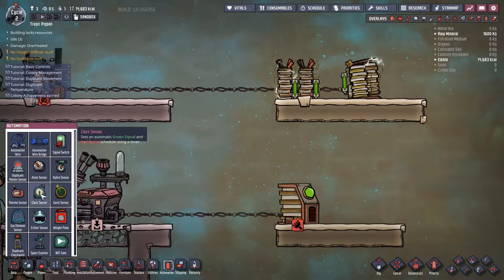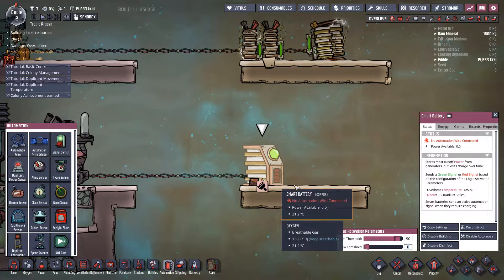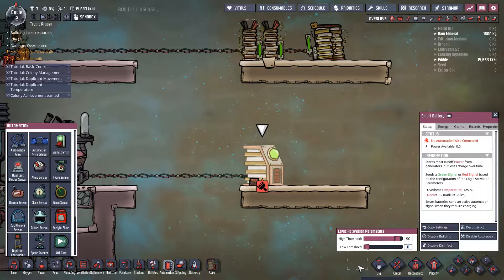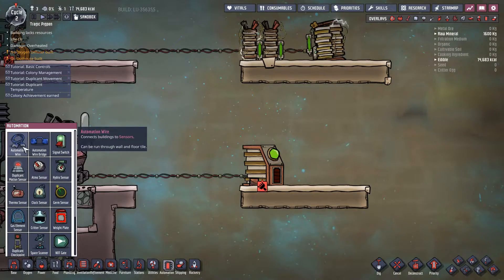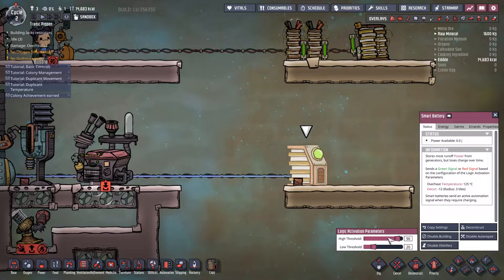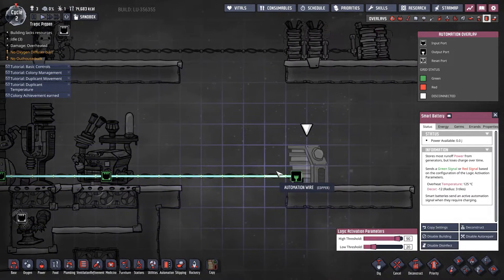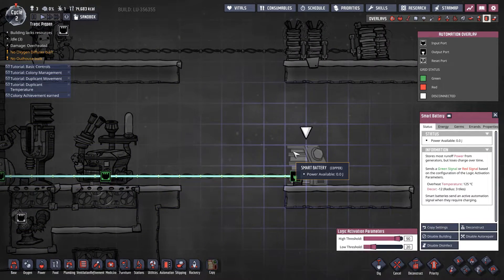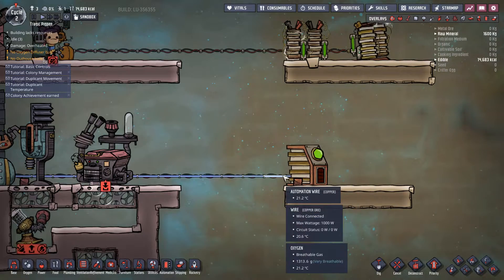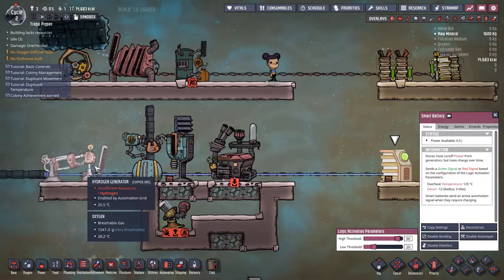With the automation overlay, we can go into the smart battery and say we want it at 90% to send an automation signal via an automation wire to our generators to turn off. And when the battery gets down to 20%, we want it to turn back on. We connect this automation wire to our machines, and because this battery is less than 20%, we have a green signal telling generators to charge the battery. Once the battery goes above 90%, it sends a red signal to all these generators and has them automatically turn off.